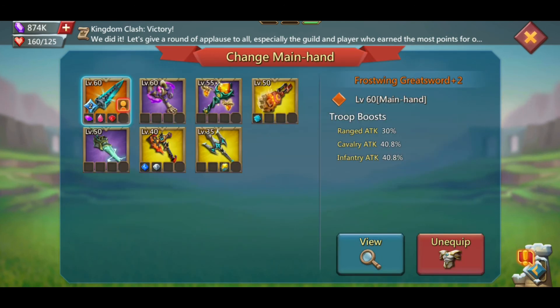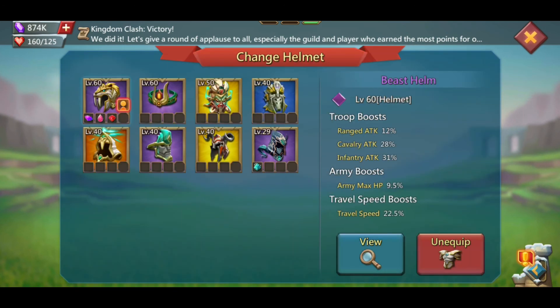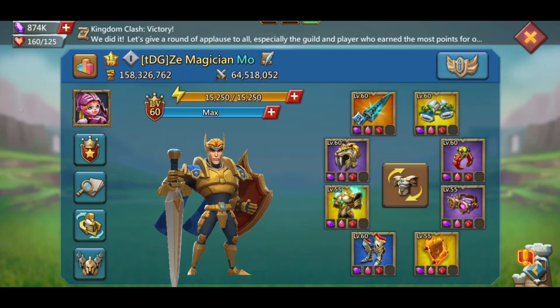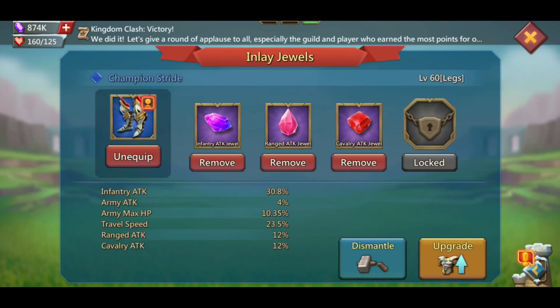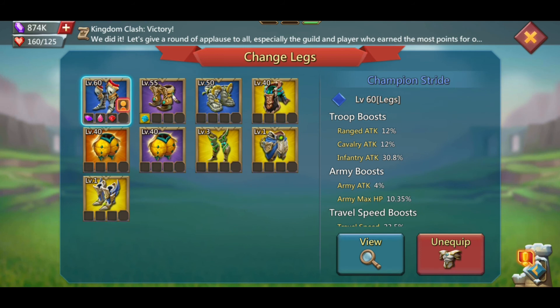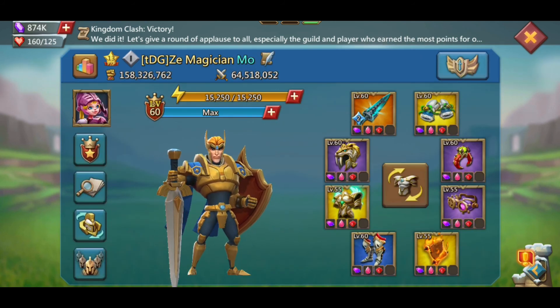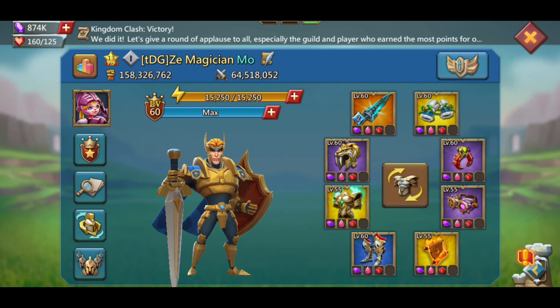All my jewels are currently purple. I'm going to start upgrading them to gold because each one gives an extra 8%, so every gear piece will gain 24 extra stats. Multiplied across all eight pieces, that's a significant amount of attack and HP we're currently missing.